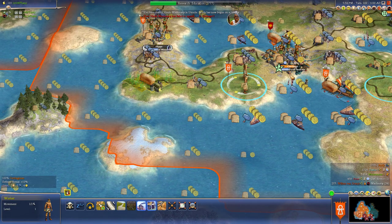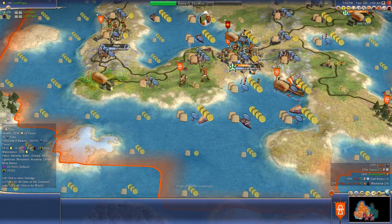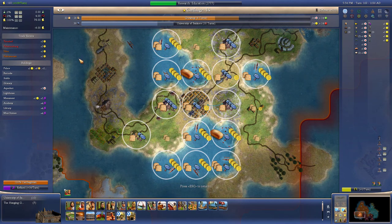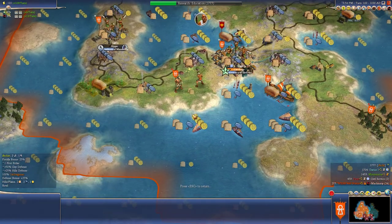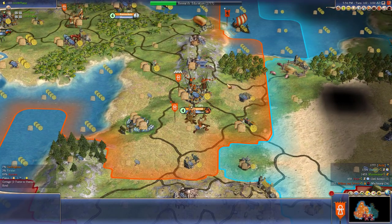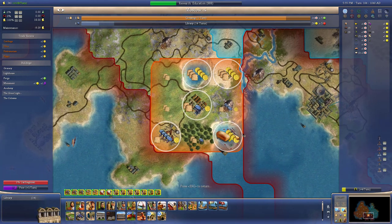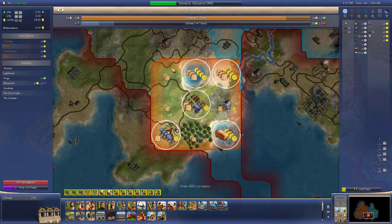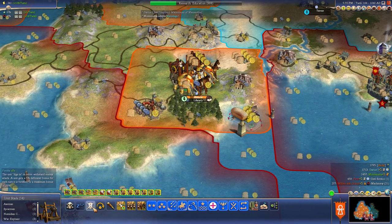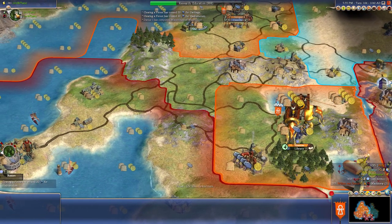We're working that workshop already. Do we build another one? We've got all that food. Let's do it. Carthage is awesome - 78 gold, 39 hammers - it's a pretty good city. Moscow is pretty good too, if we could work all our tiles. We're getting villages soon. Darius got the mausoleum - that means I got some gold. Let's work on education.